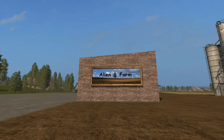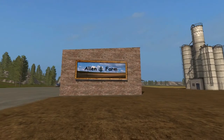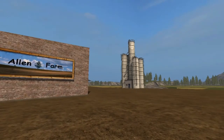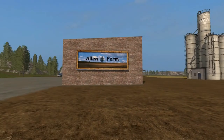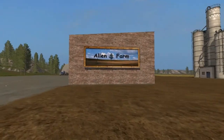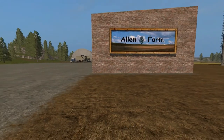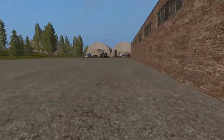Welcome back everybody to Farming Simulator 17! Here on — well, it's not Allen's Farm, it's Mitchell Blue Farms! Peasant Valley 17 V3 folks, we're up here on what's called Allen's Farm. It's a pretty nice place. As you can see, we've got a Kentucky truck and a Scorpion King in the background there. And yes folks, we are going to be doing some vlogging today.